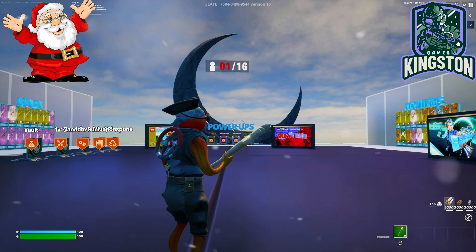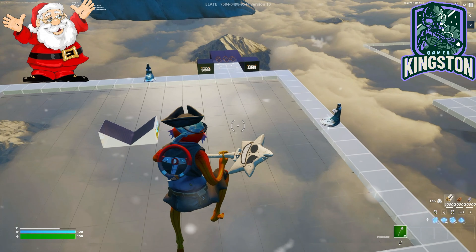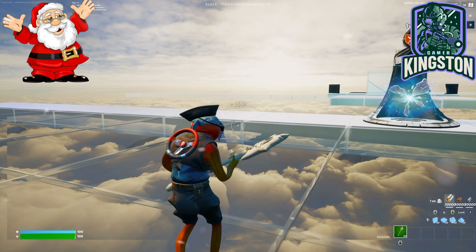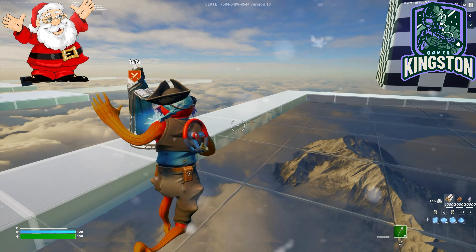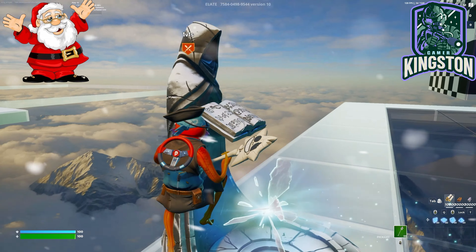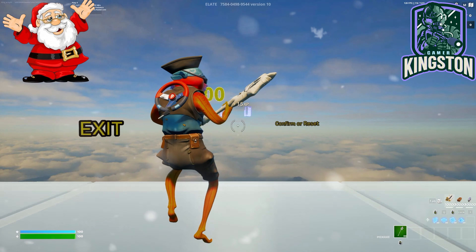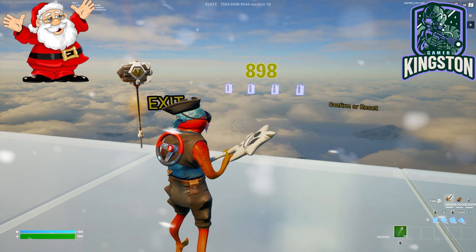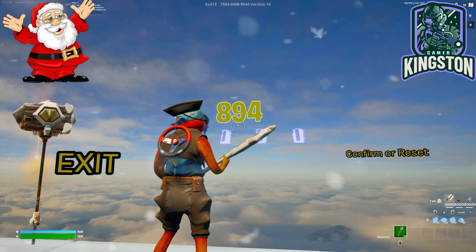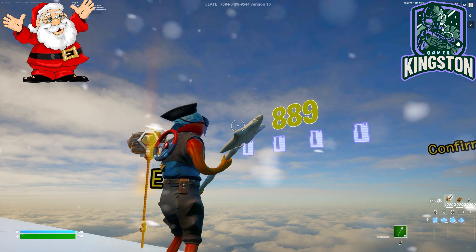As soon as you're in the map, it's going to say that — don't worry, you're fine. Go down here. Now what you guys are going to want to do — I don't know if it's this one or the other one — yeah, this one, the closest one. Go under here, grab this. And you guys are now going to wait for... how long? 892 seconds. And we'll see you in 892 seconds.